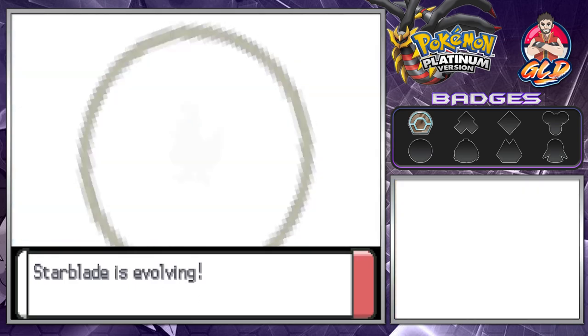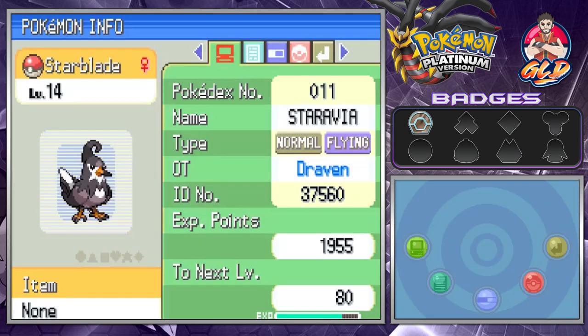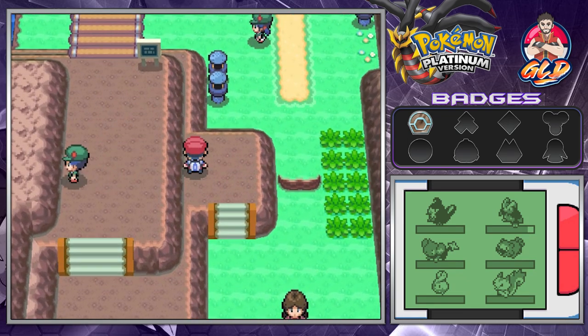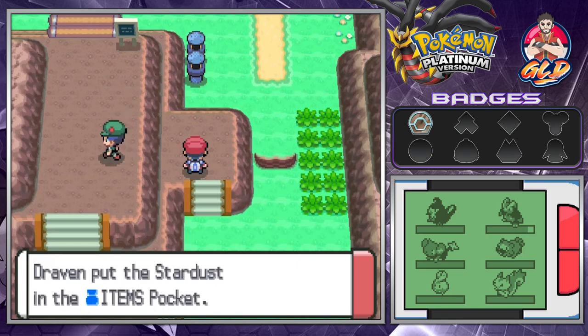Another evolution for us! We are feeling established. Starblade has evolved into Staravia. Let's take a look — both Normal and Flying type, more of a physical attacker, speed is solid, same moves. Moving on, there might be a hidden item here... there it is, we found a Stardust!